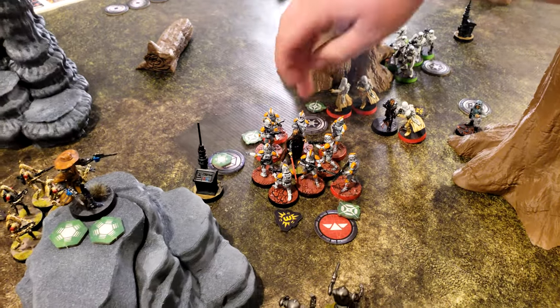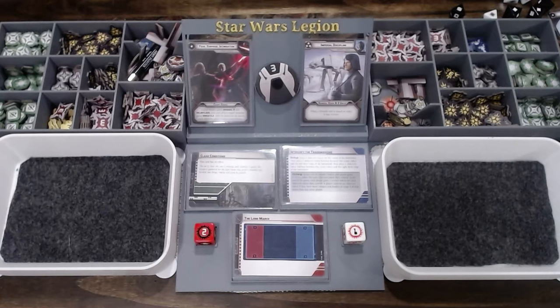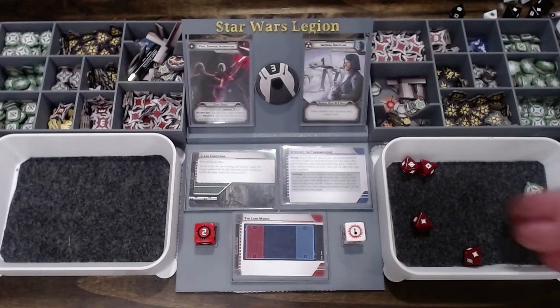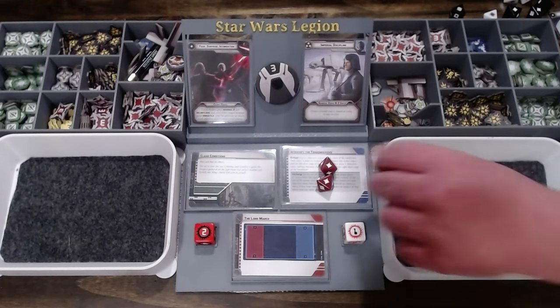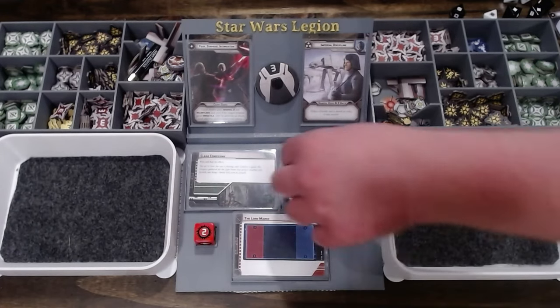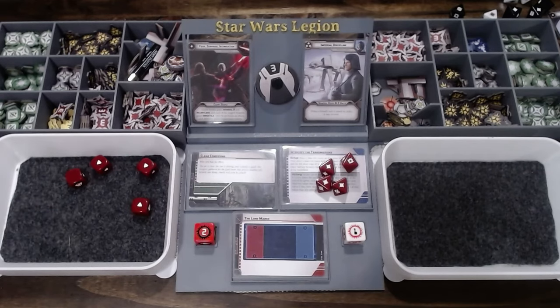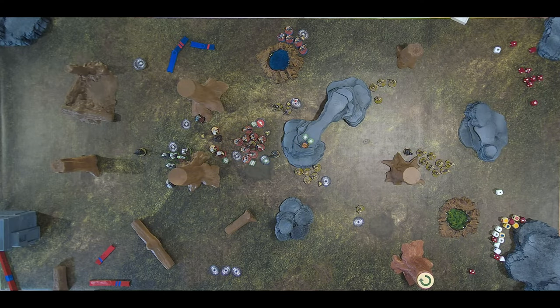Death Troopers will go — they'll take an aim and then punch Dooku, triggering his standby. Five red dice. Need your dodge. I'm canceling one with the dodge. Roll four — whiff. Made three. One wound on Dooku.